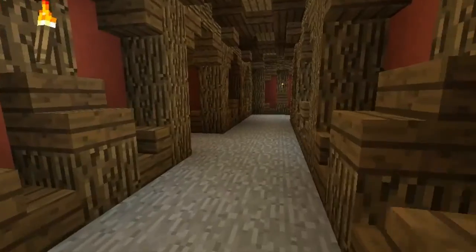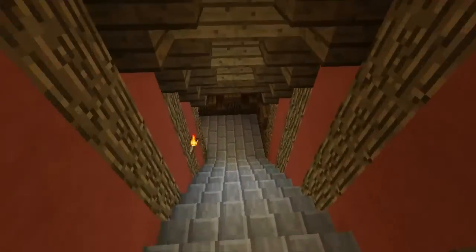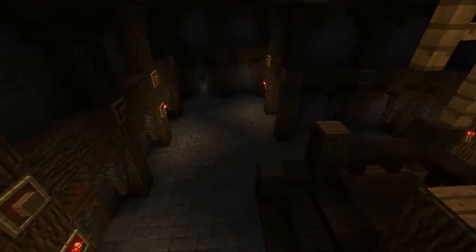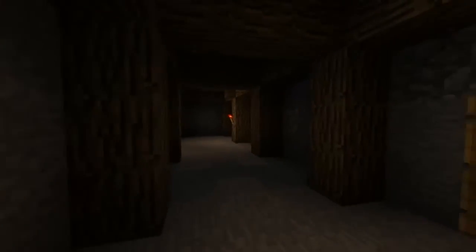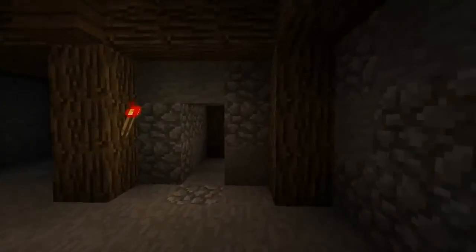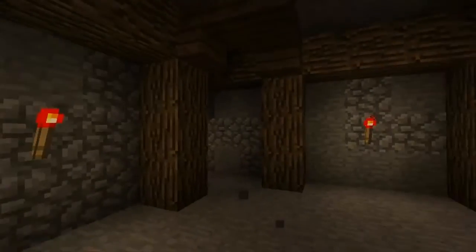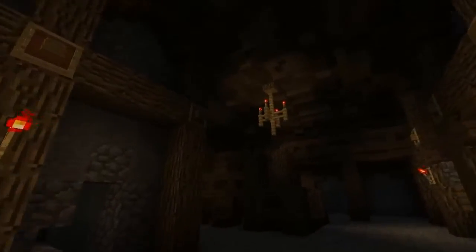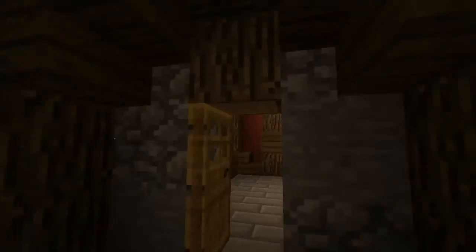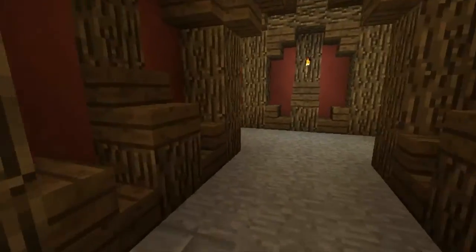If you go here and turn left and down, we go to the wine cellar. It's pretty dark but we tried to make a kind of wine cellar. We still have to do a lot of random things for storage here, but for now it looks pretty cool and we made a lot of rooms around here.